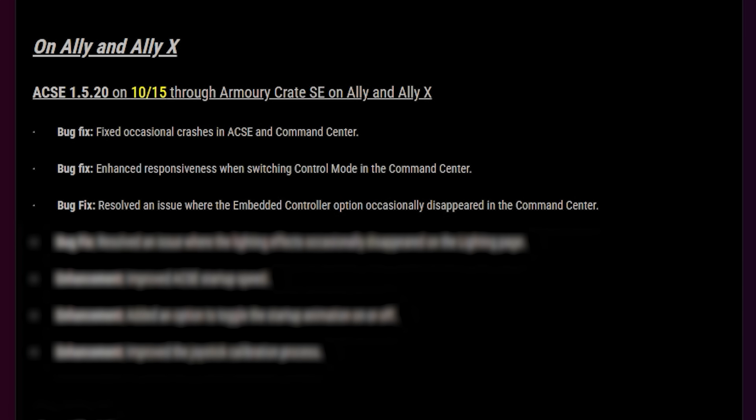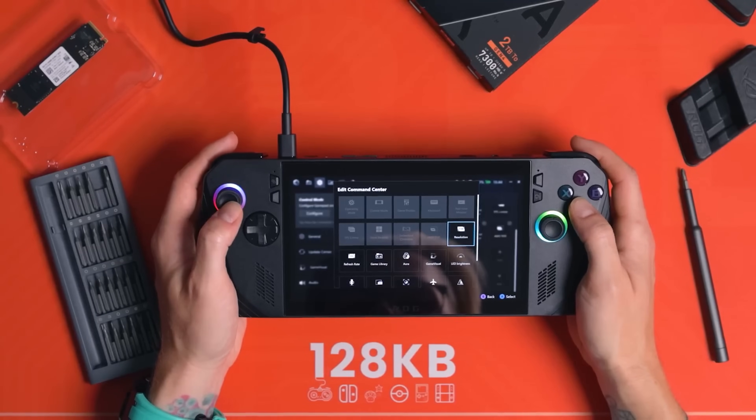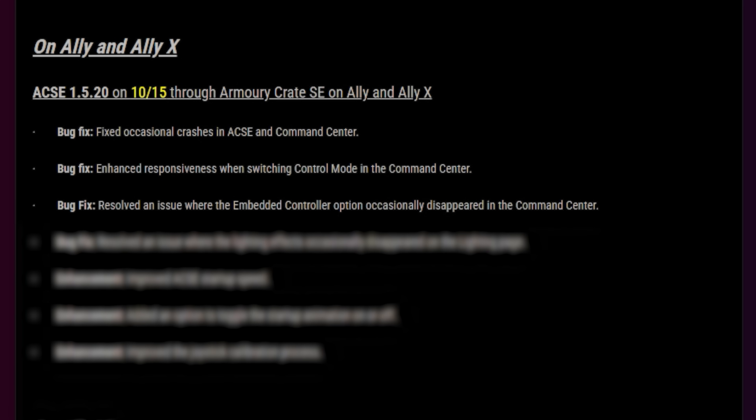This has fixed that responsiveness and I've been testing it — it's working perfectly. Bug fix: resolved an issue where the embedded controller option occasionally disappeared in the Command Center. I've actually had this with AFMF as well. AFMF just disappeared from my Command Center, and I even emailed ASUS asking if that meant we were getting native AFMF 2 coming soon. I just heard crickets, because AFMF 2 was literally just released and I had this coincidental bug where AFMF disappeared — I thought it was linked, but no, it was just buggy software. This fix specifically resolves an issue where the embedded controller disappears, and maybe it fixes all similar disappearing options.